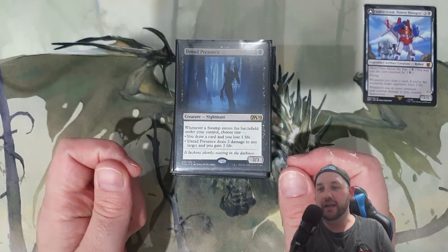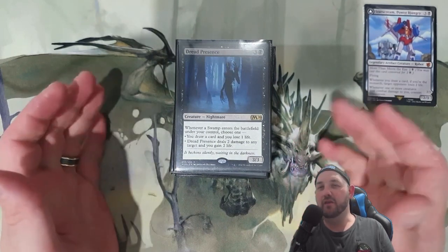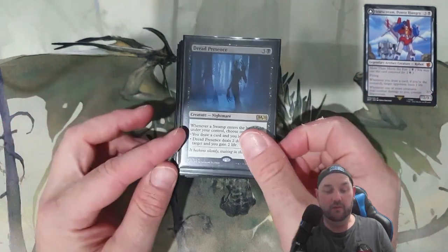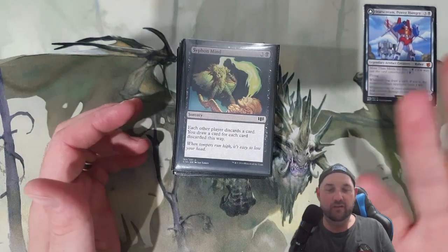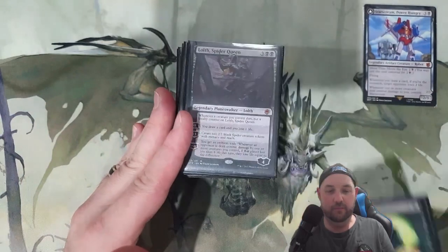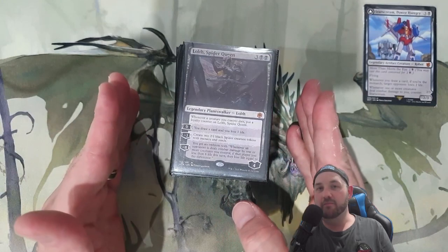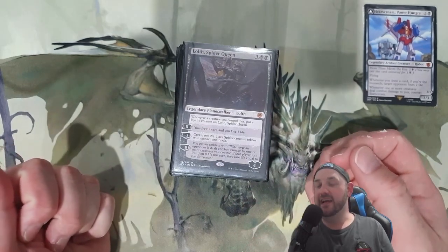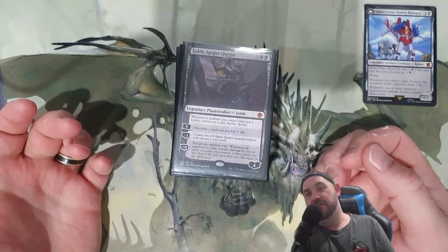Dread Presence: playing a lot of swamps — it can also help with a little bit of life gain and getting rid of pesky elves or tokens. If someone is going wide enough they might try to take the monarch from you, so having that has been quite nice. Six for one: you're going to draw three, your opponents each discard a card — of course it's their worst card, but we're drawing cards which is what we want. Lolth, Spider Queen has been really nice — it creates blockers with both reach and menace, helping protect and keep the monarch.